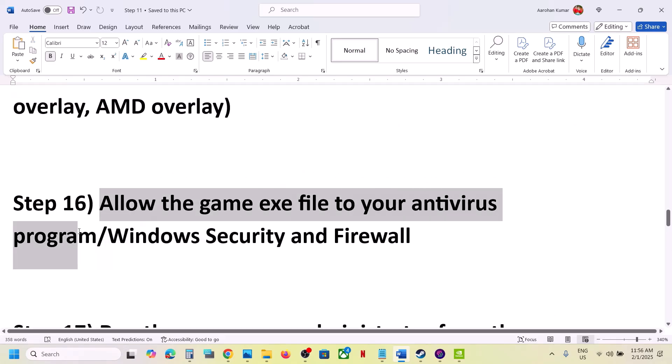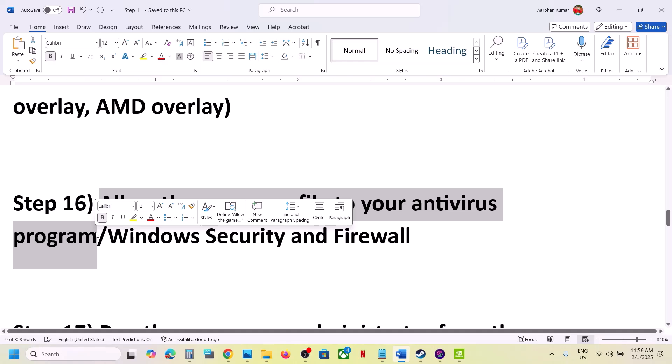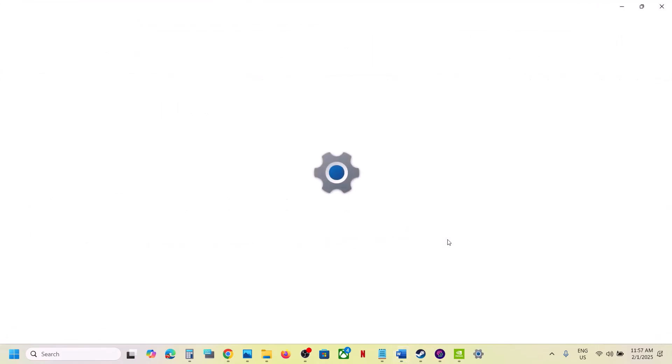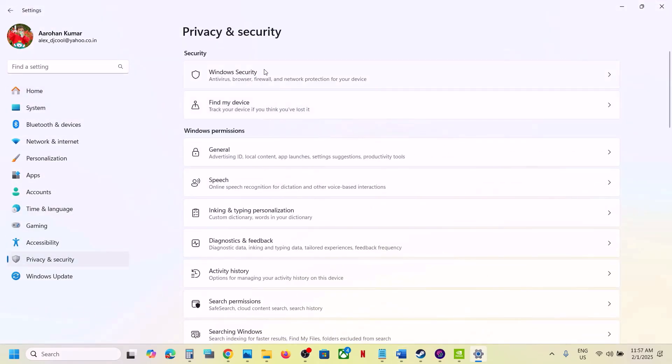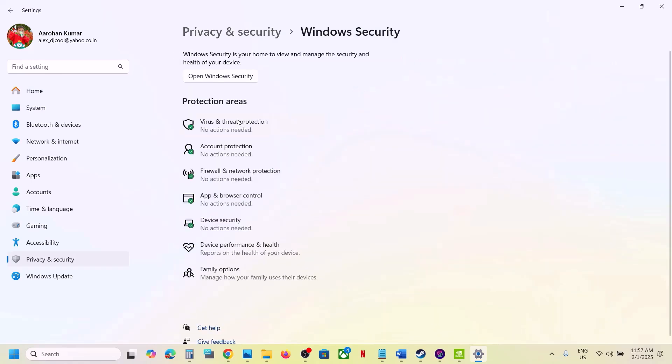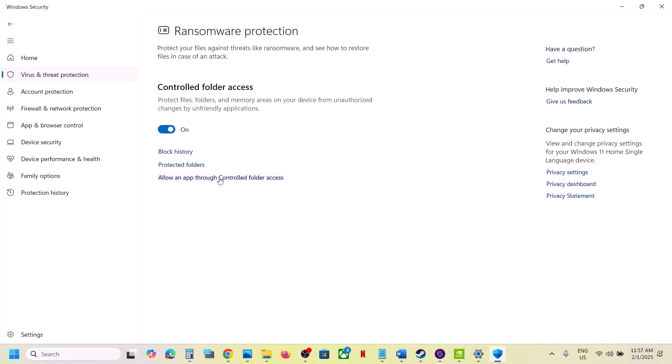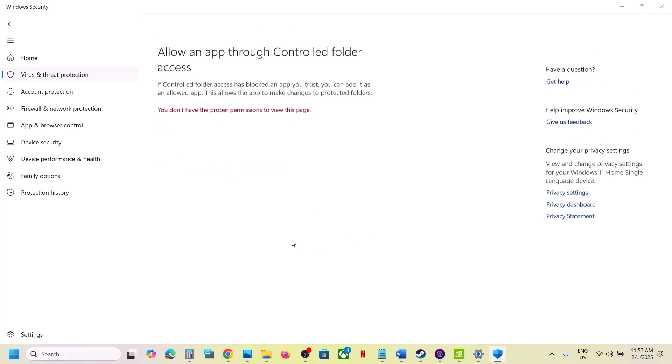Allow the game exe file through your antivirus program. If you have a third-party antivirus like Avast, Norton, Bitdefender, or McAfee, add the game exe as an exception. If you're using Windows Security, go to Settings > Privacy & Security > Windows Security > Virus & Threat Protection, scroll down to Manage Ransomware Protection, click Allow an App Through Controlled Folder Access, click Yes, then Add an Allowed App, and Browse All Apps to select the game exe.